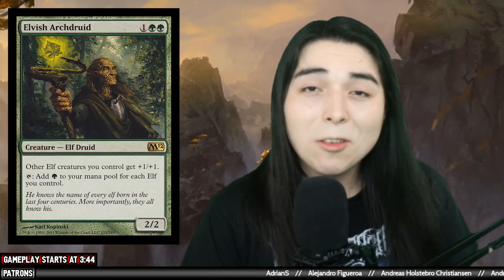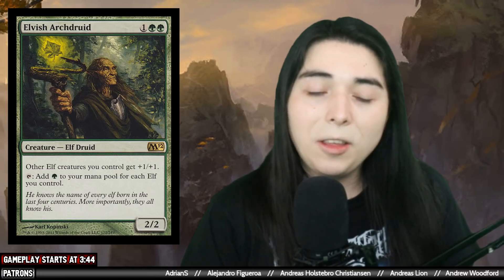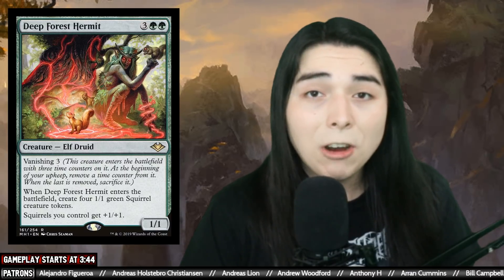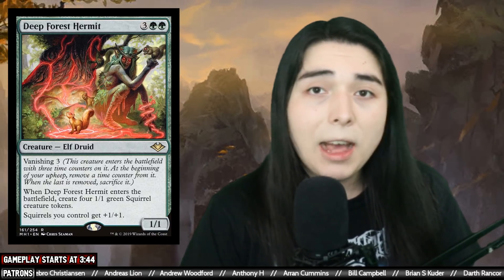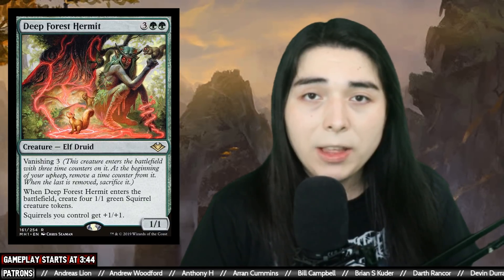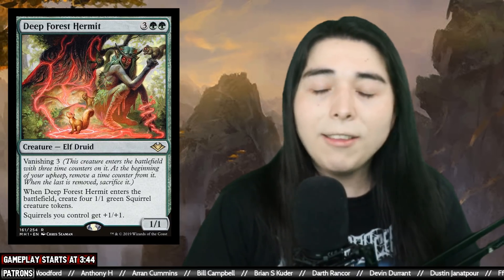Hello everybody, welcome back to another modern gameplay video. Today we are playing budget elves again, but this is not your typical budget elf deck. We've played budget elves maybe two or three times in the past, but this one's gonna be different because it's a Squirrel Hydra Elves deck. The squirrel part comes from Deep Forest Hermit - it's a five drop elf that produces four green squirrels when it enters and gives squirrels +1/+1 and vanishing for three. Three turns is plenty for this guy to just win the game - nine power split between five bodies for five mana.